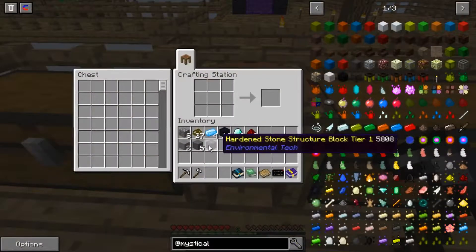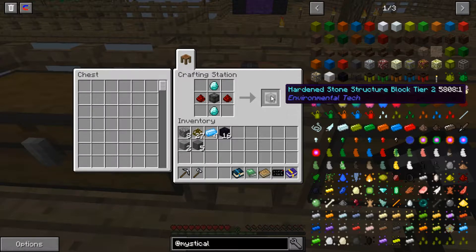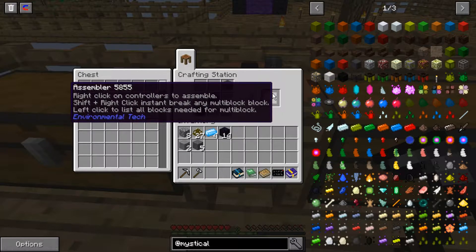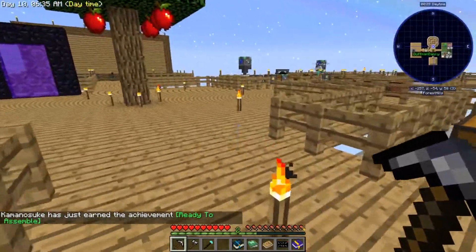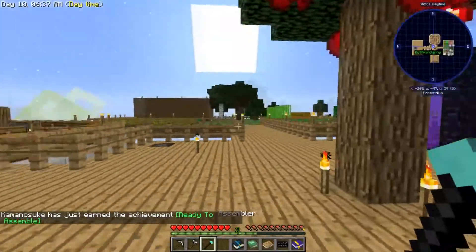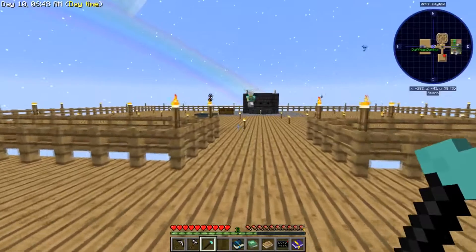These blocks are tier one. Now we put diamond on top and bottom and redstone on left and right to make a hardened stone structure block tier two, which we'll need soon as well. Then putting two obsidian and a hardened stone structure block together gets us an assembler. This assembler allows automatic assembly of the multi-block structures.